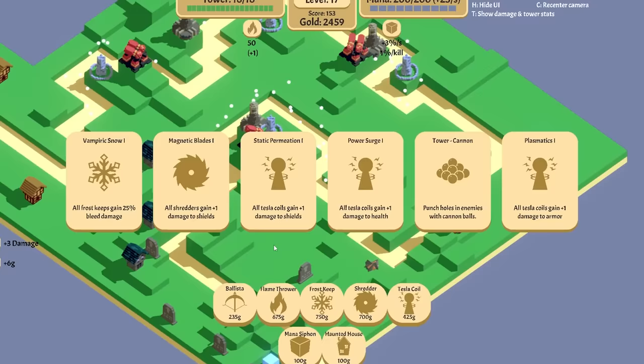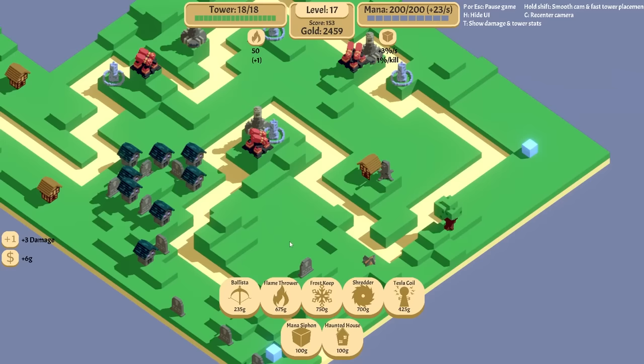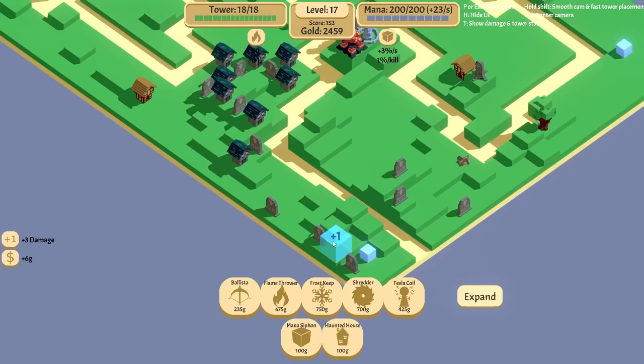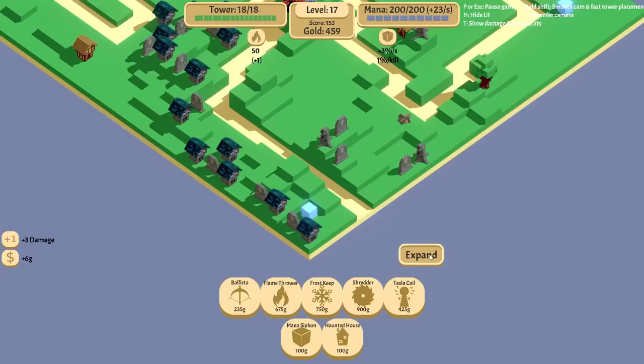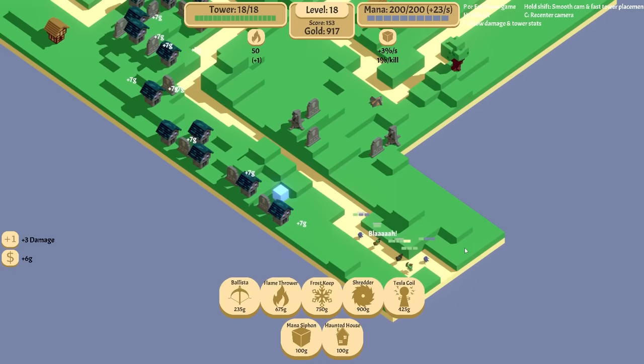Tesla won damage to shields. Or vampiric? No, we'll do the Tesla first. We have 2,000 money — I'm going to use that to buy even more money. That was a bad placement, it got expensive. But it'll pay for itself. I just built shredders — that might be why it got expensive.